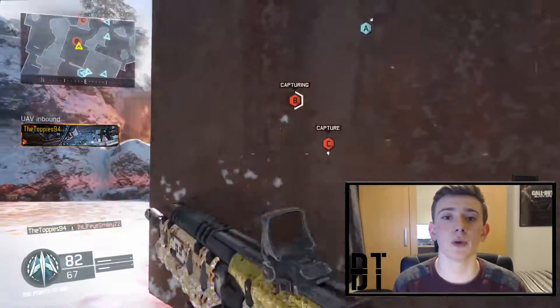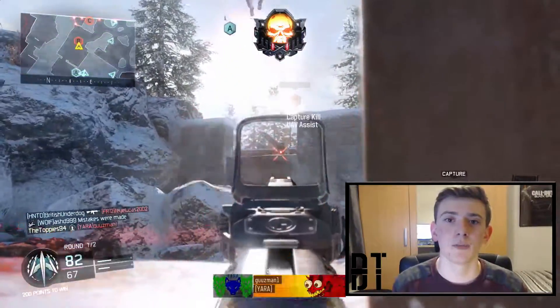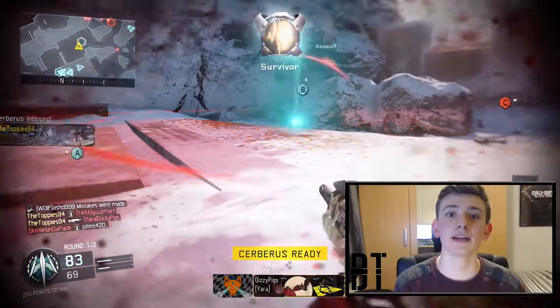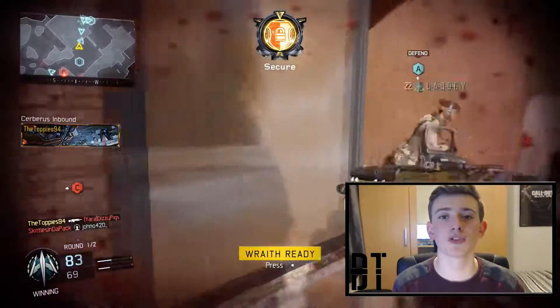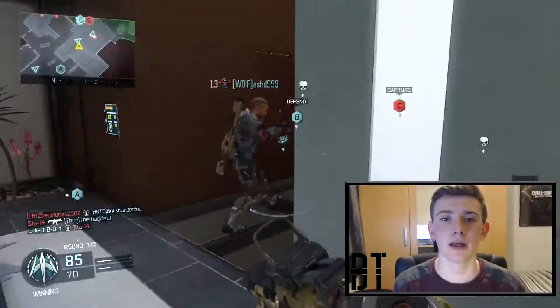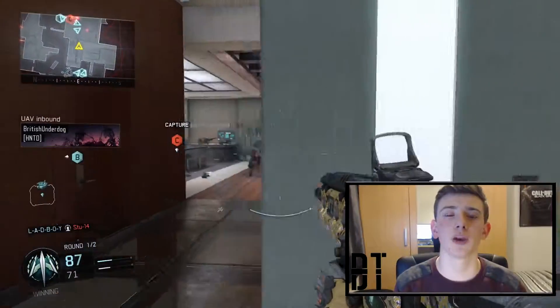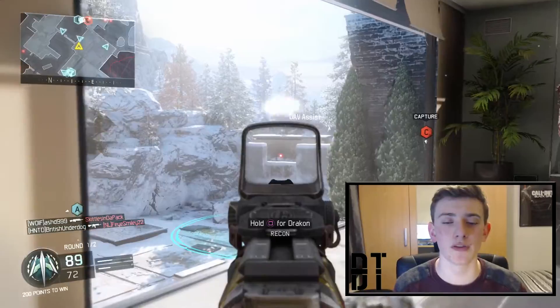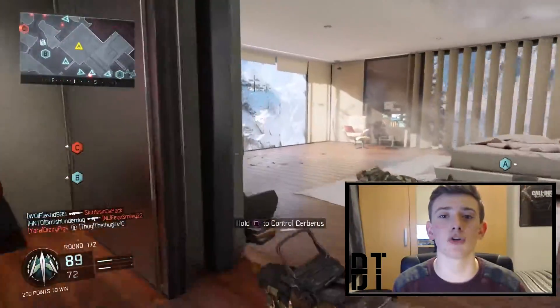This also feeds into how the spawn system works really well with the three-lane map design in Call of Duty. Because of this clear layout, when you push into one end of the map enemies can easily spawn out, as these maps are generally just mirrored on either side, making the spawn system work really well.